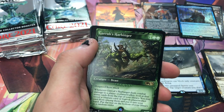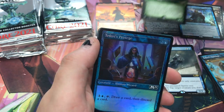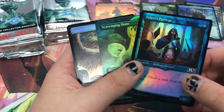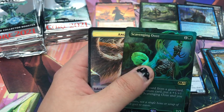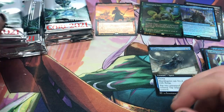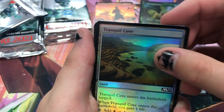Alt art, alt art, alt art rare. And I guess he just got foil all sorts — foil Scavenging Ooze, I like that. Okay, learning stuff for sure. I gotta figure out what I'm doing with all these piles, they are weird. The recap is gonna be weird too because I'm gonna have to figure this all out. Tranquil Cove will take the place of the foil basic.